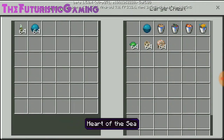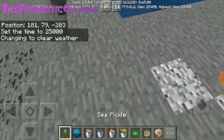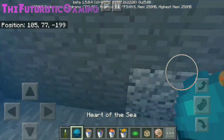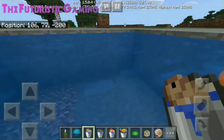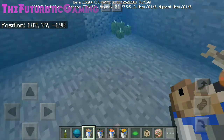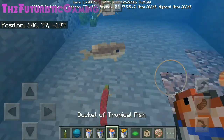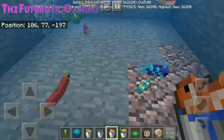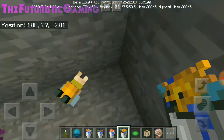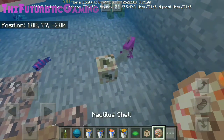Here we have the item section — new update added items. This is the sea pickle, found mostly underwater. This is the heart of the sea. We also have the bucket of coral, which can be obtained by crouching and using a normal bucket without water. Then we have the bucket of coral fish, the bucket of salmon, and the bucket of tropical fish. There are many tropical fish types, and the puffer fish opens up when you get near it.